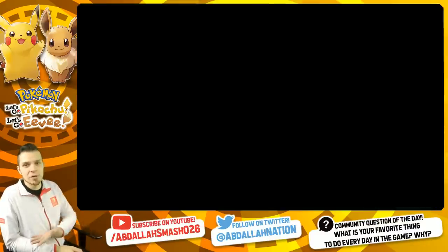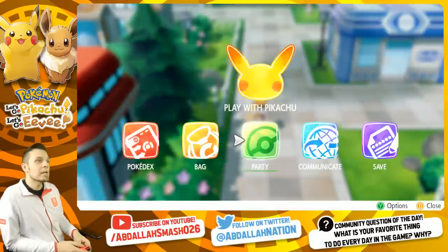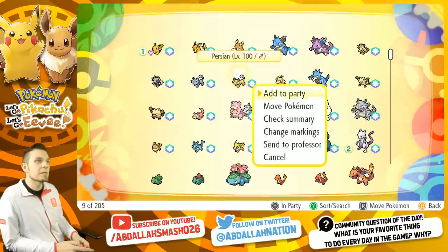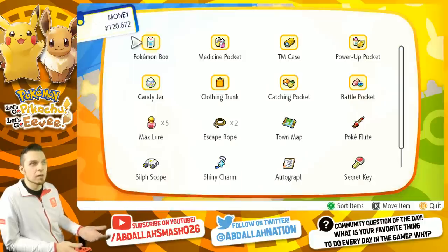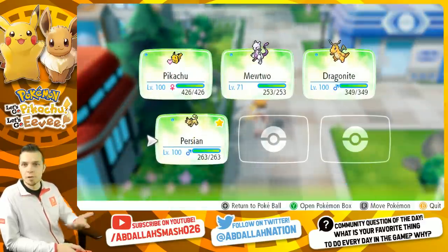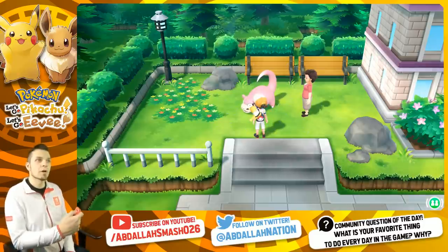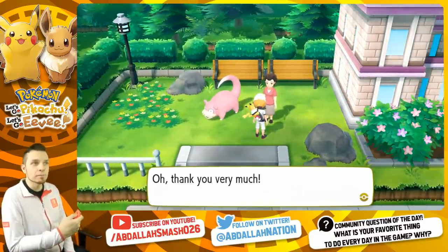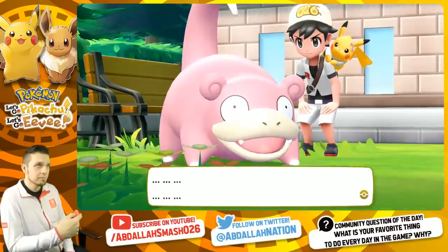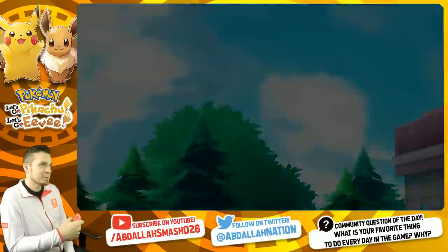Our number two is going to be the Slowpoke staring contest. If you have a Pokémon you can ride, like Arcanine or Persian, it'll allow for faster travel. If you've talked to the guy over in Vermillion City, he can give you a Persian or an Arcanine. All you have to do is talk to this lady and her Slowpoke, jump on board, and do a little staring contest while the lady goes away.